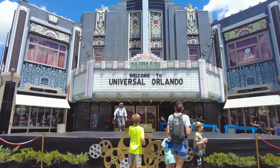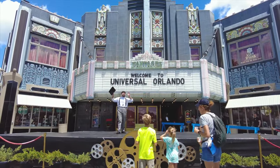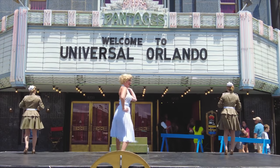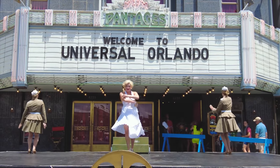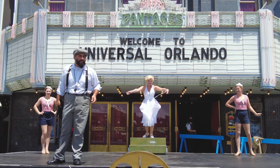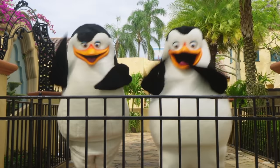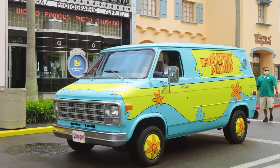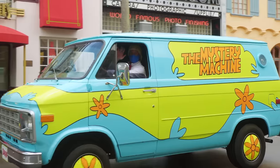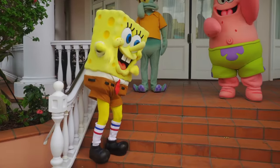Near to Universal's Horror Makeup Show, you can see the all-new live-action musical show Marilyn and the Diamond Bellas. You can see the classic Hollywood actress Marilyn Monroe and her backup dancers as they perform songs in the middle of the street. You can also see a host of other classic characters in Hollywood throughout the day. Look out for Betty Boop, Doc Brown, Scooby-Doo and the Gang, as well as some of the characters from Universal's Superstar Parade.